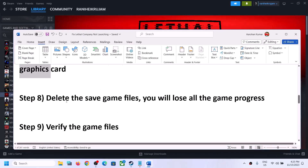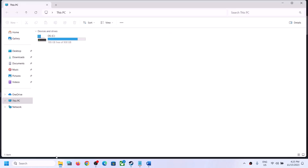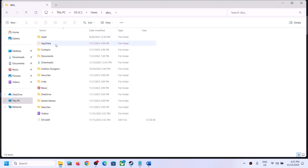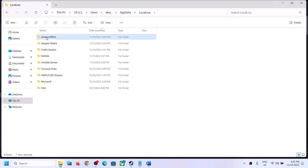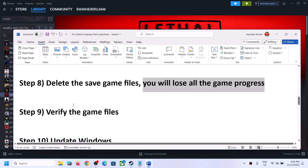The next step is to delete the save game files. Before you do this, note that you will lose all game progress and have to start from scratch. If you agree, open File Explorer, go to This PC, open C drive, then the Users folder, then your username folder. Open AppData — if you don't see it, click View, select Show, and check Hidden Items. Open the Local Low folder, find the Lethal Company folder, right-click on it and click Delete. Once deleted, launch the game and check.